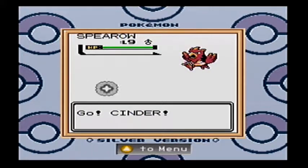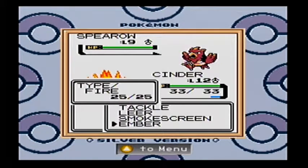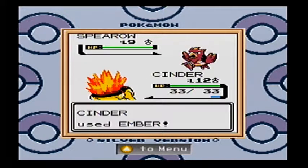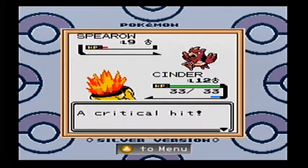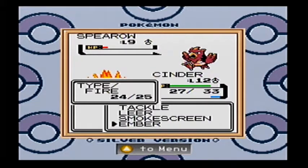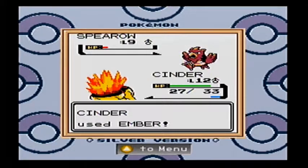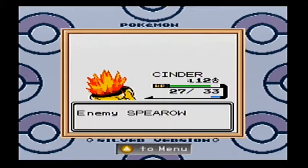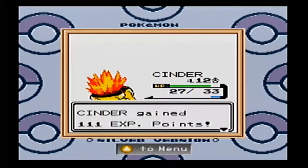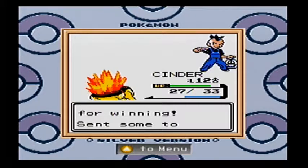Most of the time when I play this game I generally go and get a Marill, and once you have a Marill this gym is pretty much a cakewalk because Marill is really good as an electric type, especially early on. But I decided I don't really want to use the Pokemon I generally use — I want to try something new, and so far it's working out.